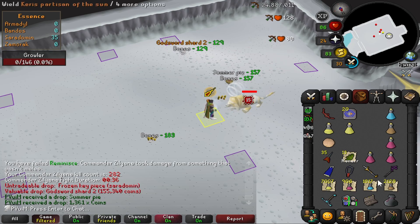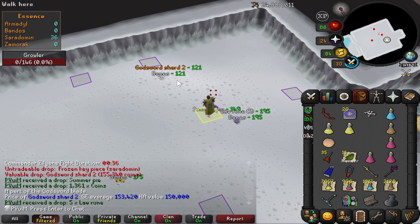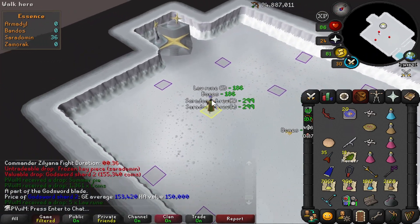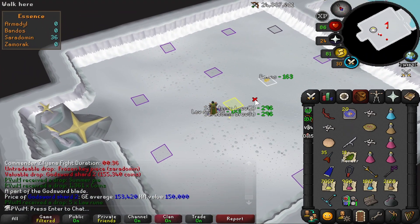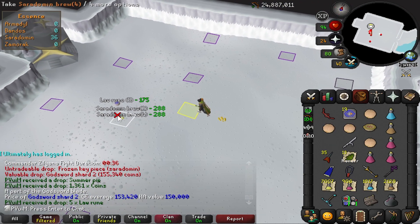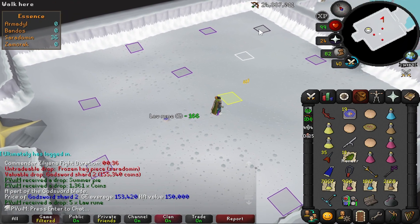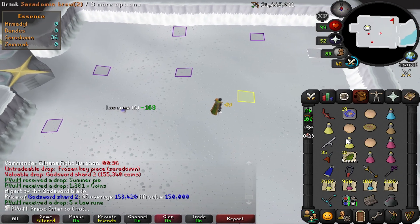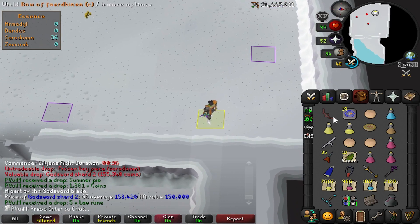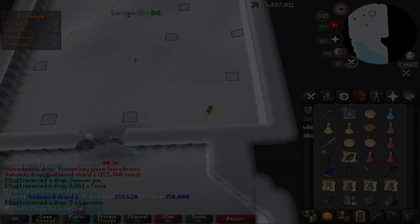With that we're going to take a break from Commander Zilyana. There have been discussions about nerfing the Osmumten's Fang on slash, which is where it's particularly strong at the Desert Treasure 2 bosses. So I'm moving on to Desert Treasure 2 to knock out that quest, and also work my way through Vardorvis to try and get the Ultor Ring before they nerf the Osmumten's Fang. I'm not in a rush to complete Zilyana and it'll give me a nice break.